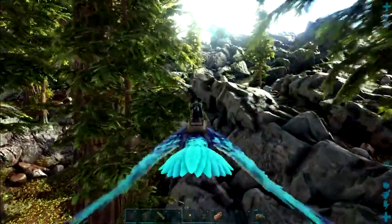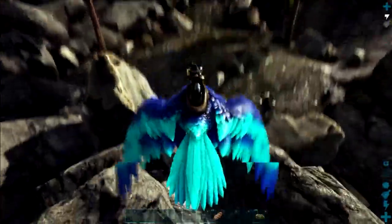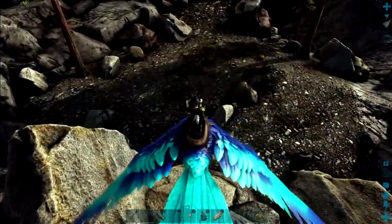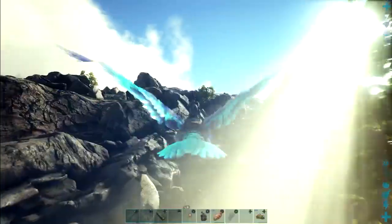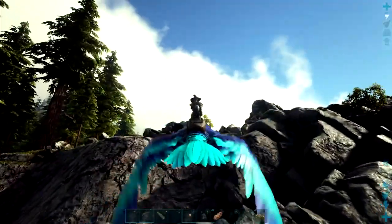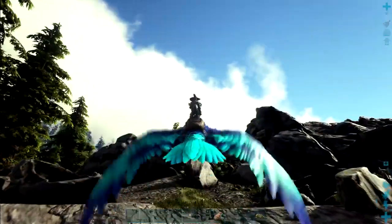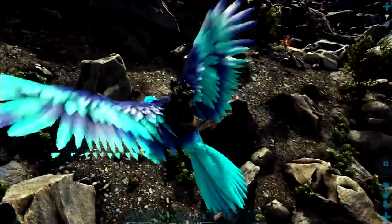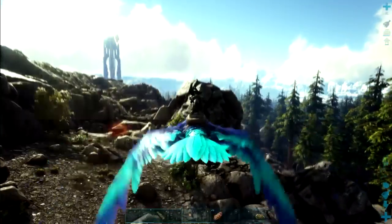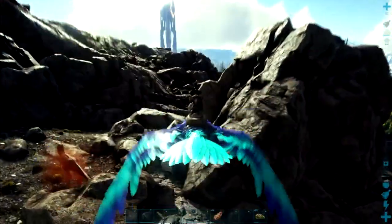Hello everybody. Welcome to Ark Survival Evolved on Valgero. Last time we left off gathering resources to tame a golem. Since Vaan isn't on right now, I figured I'd take the time and try to gather up as much obsidian as I could. That way he can make cannonballs and things just go well for today. Because once he logs on and we make the cannonballs, we're going golem hunting. And that's an Alpha Carno right there that I don't want to really play with, so hopefully he's not guarding any obsidian.